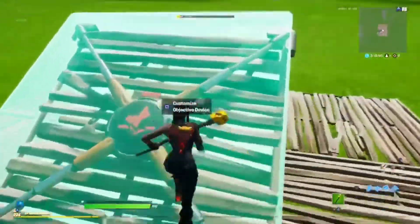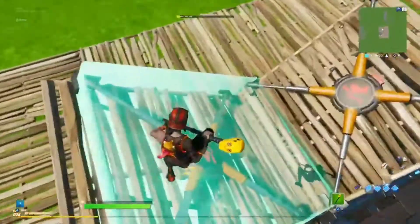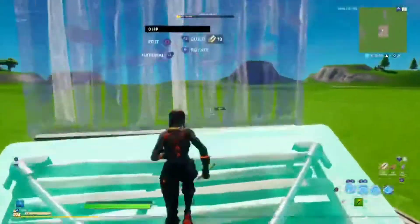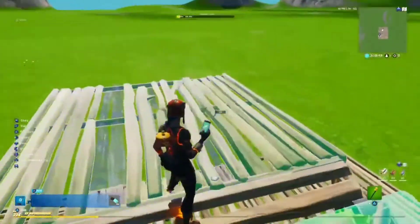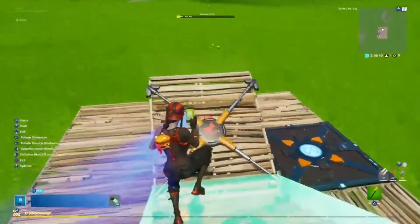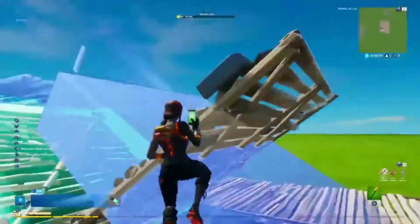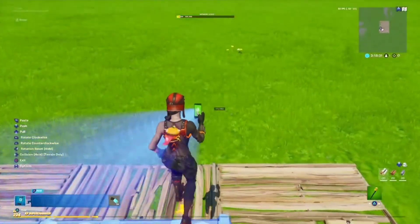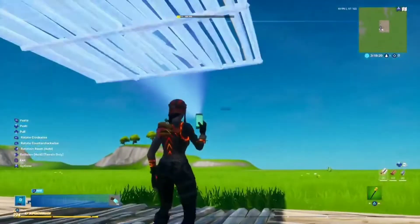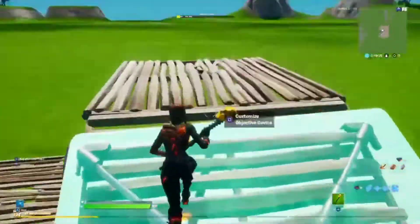So once you have your thing like this, you gotta make sure you can walk on it. So if you can walk on it, it should be good. So you wanna place your floor here — you wanna select this and select the floor. Copy it. And then you wanna get it just right for this ramp too. Alright, so as you can see, I put it on the other ramp now. And just delete these floors.